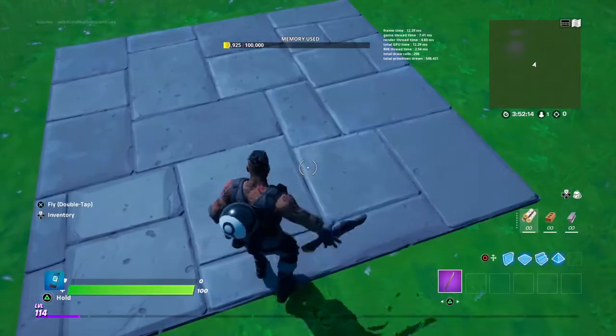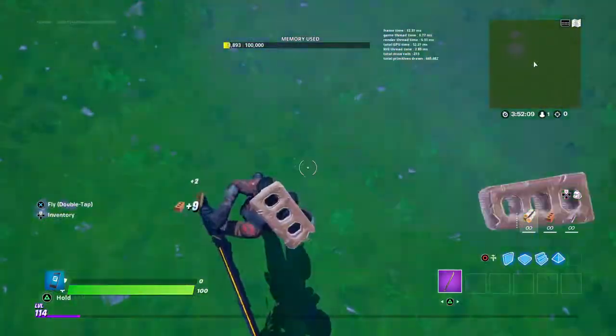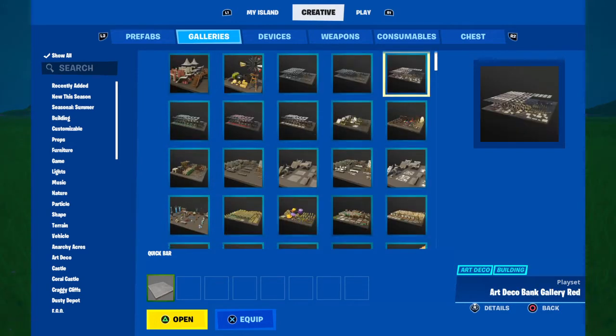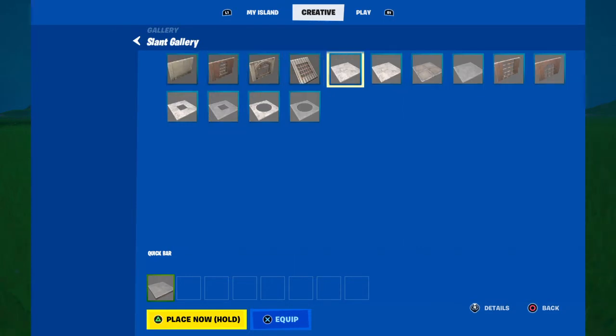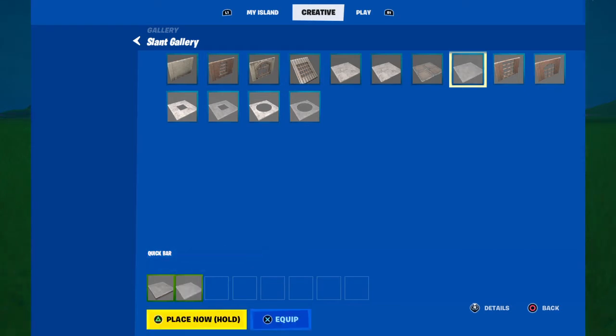I'm going to get these floors, and you'll see why. The other floors we're going to need to get are these floors — they're in the slant gallery.